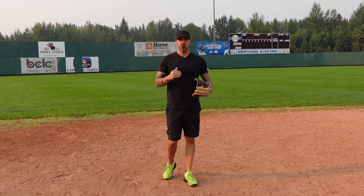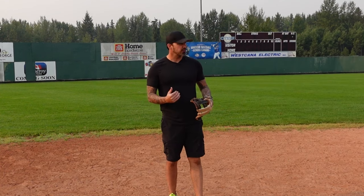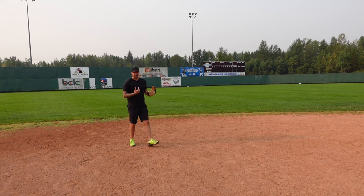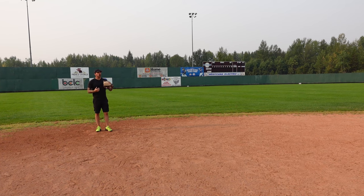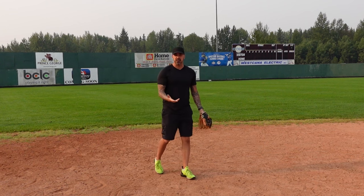If there's a runner on first base we're going to move into double play depth, meaning we're going to take a few steps in and a few steps towards second base. We do that because we want to make sure we're quick enough to turn a double play — we give up a little bit of the six hole in order to roll that double play. If we were to play back where we'd normally play with a runner on first, whether the ball is hit to me, the first baseman, or the second baseman, there's no way we're going to roll a double play. So we take a few steps in and over towards second base to ensure we're quick enough to make that play.